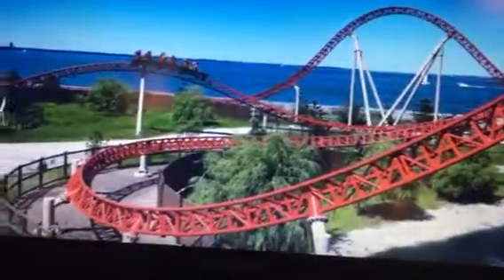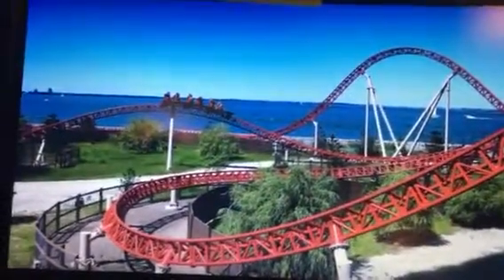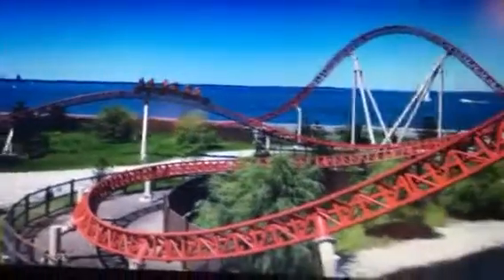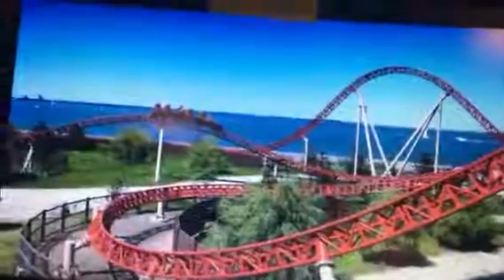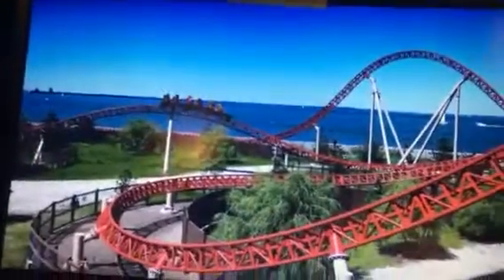After the drop you go into some banked turns that look just like the Intimidator 305 bank turns. After that you go into an airtime hill, you turn around, and then you do the inversion called a twisted horseshoe roll. The twisted horseshoe roll can only be found on Maverick and Blue Fire at Europa Park. What makes it unique is you go up, do a corkscrew, a left-hand turn, and then another corkscrew.